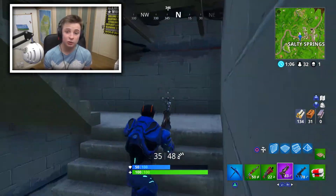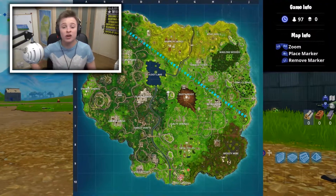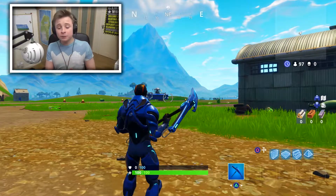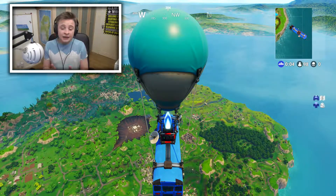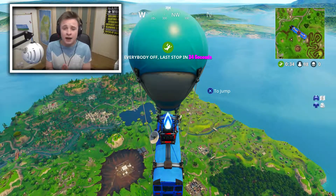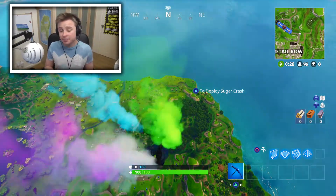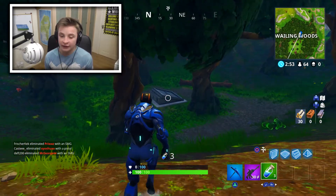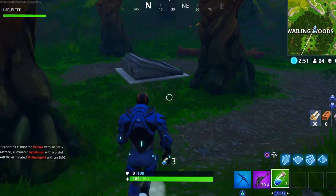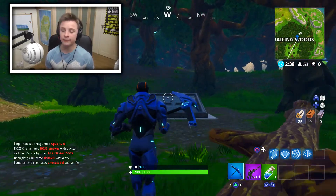The second hidden location in Fortnite is the secret bunker in Wailing Woods. This has been covered by a bunch of YouTubers including Ali-A. It hasn't been constructed into anything we can physically access with a character, but there is a small glitch you can do with a Port-a-Fort and the replay system. If we go over this hill, we can see what looks to be an entrance to another bunker. It's really low-key and out of the way on the map.